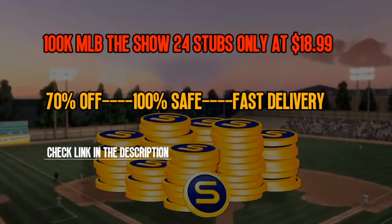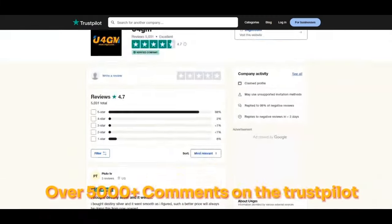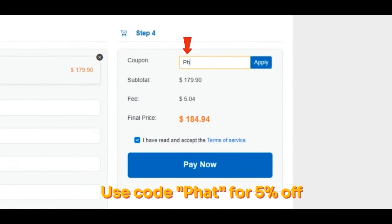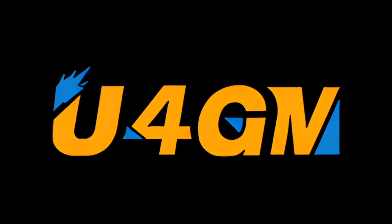Thanks to my video sponsor U4GM. They are offering cheap MLB The Show 24 stubs with fast delivery. If you are interested, check the link in the description and check out more services. Use code Cofet for 5% off. Thanks for your support.